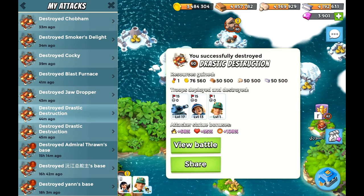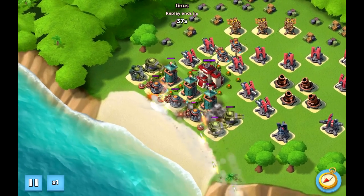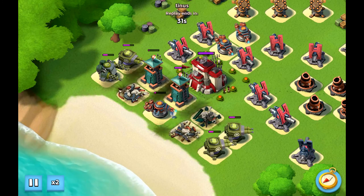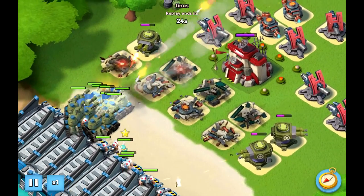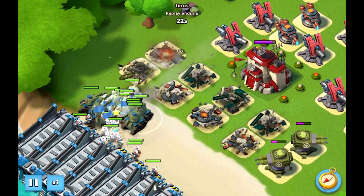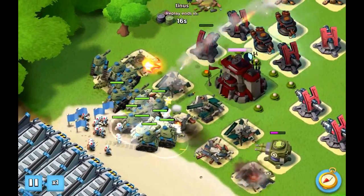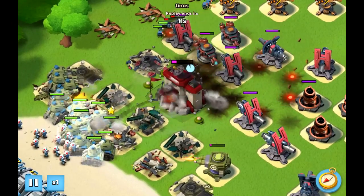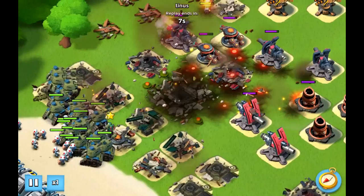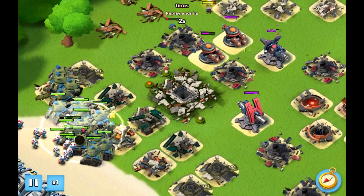Let's do it again on the same NPC base but with a different attack. Let's speed it up to two times, and now to one time so you can see the feature. Basically you can see here it shoots a grenade out that splits into multiple smaller grenades. It's pretty cool — the first grenade is decently strong but the shrapnel is weak.